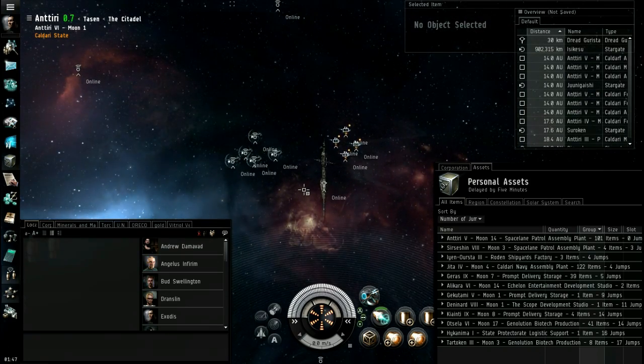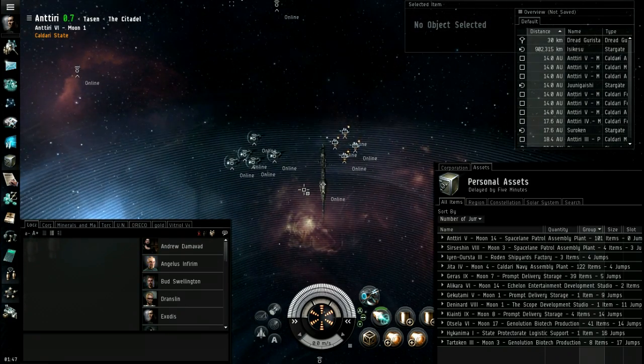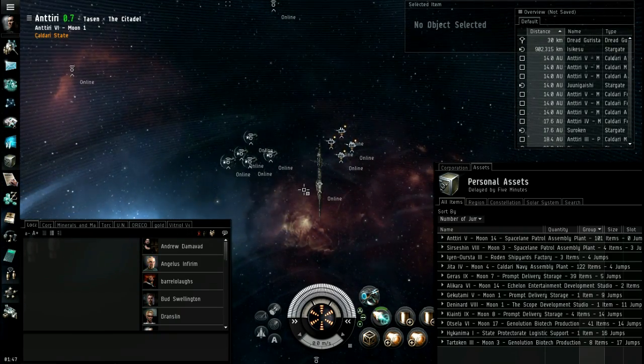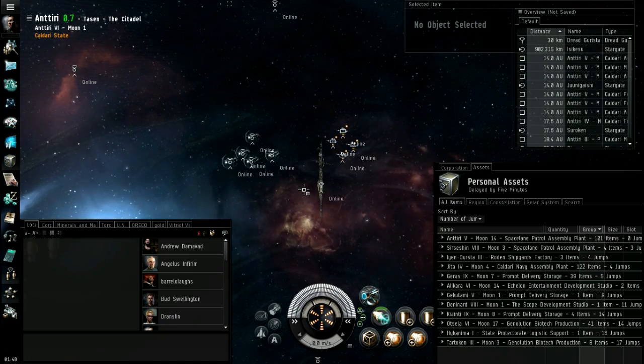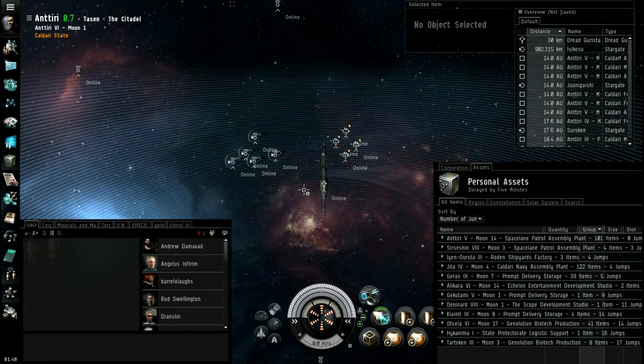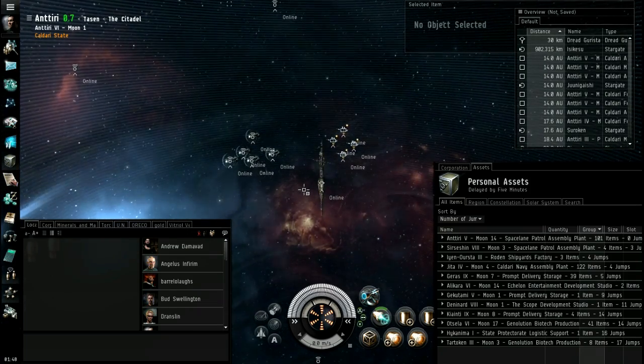Requirements to have a tower: you've got to be in 0.7 or lower space. One tower per moon — you cannot anchor more than one tower around the same moon. So you've got to find an open space. Good luck, because you're probably going to have to go pretty far away from market hubs, as those will all be taken.